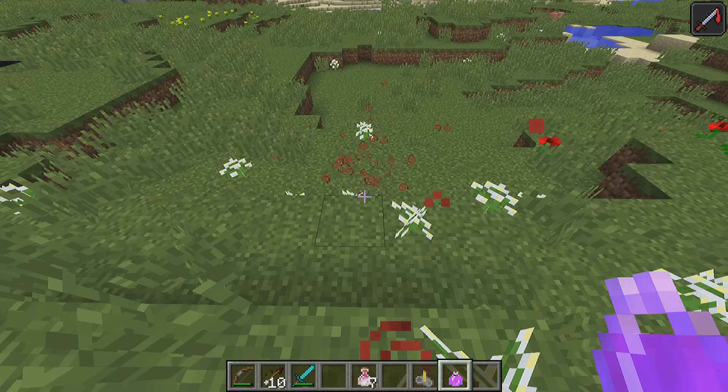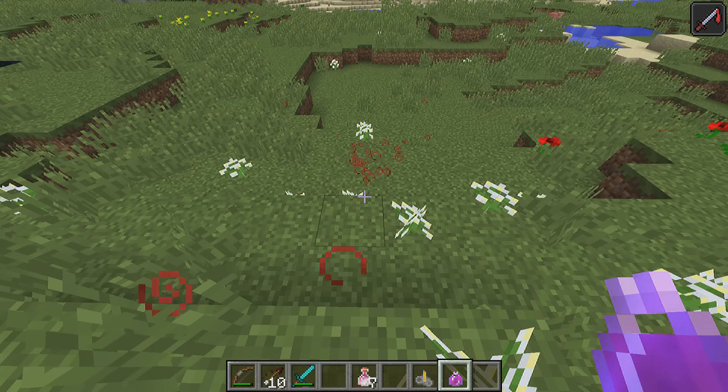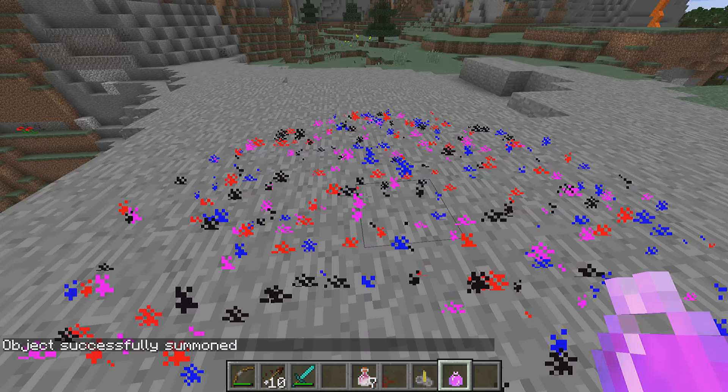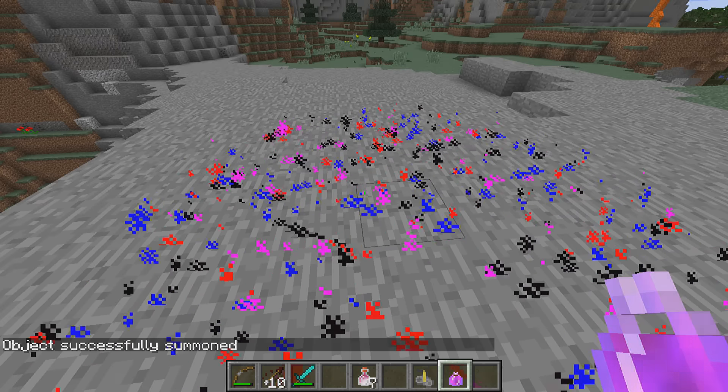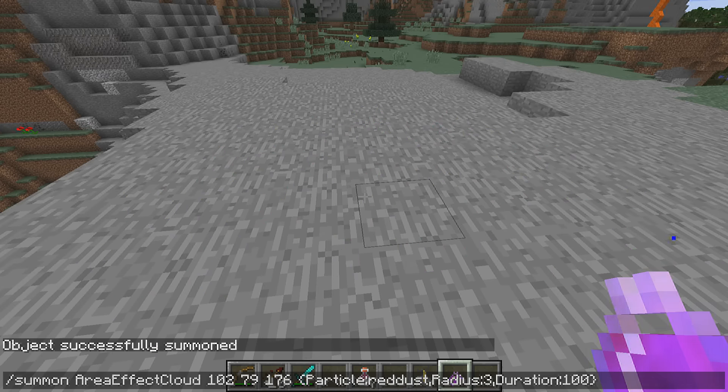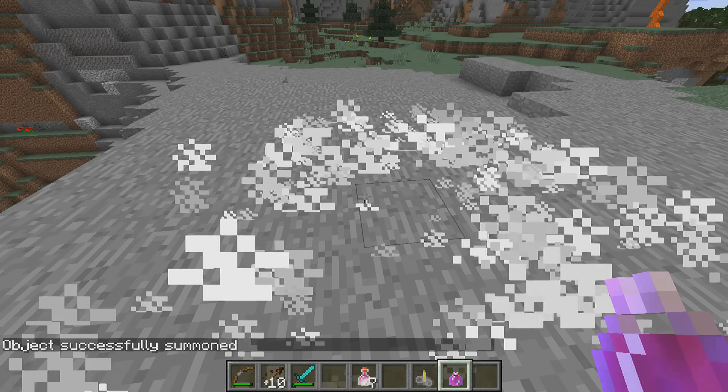These new clouds are actually a new entity called an Area Effect Cloud, and it seems to be a very versatile entity. It has a particle setting where you can set which particle it should appear as, so you can have it appear as any of the particles that you can normally spawn with a slash particle command. It also has a re-application delay, so by default it applies the effect once every second, every 20 ticks. But you can set it to be any number of ticks from 1 to whatever the maximum of that type is.